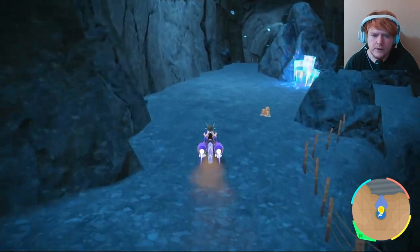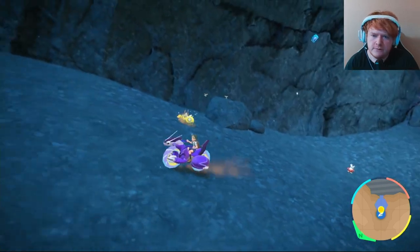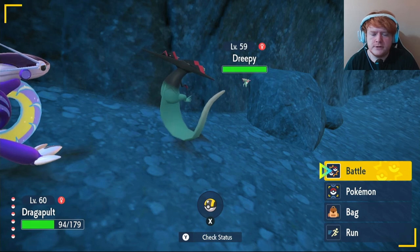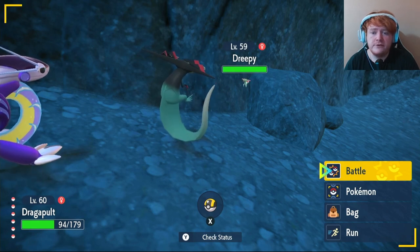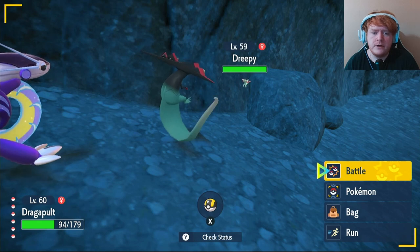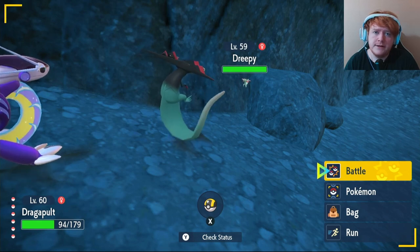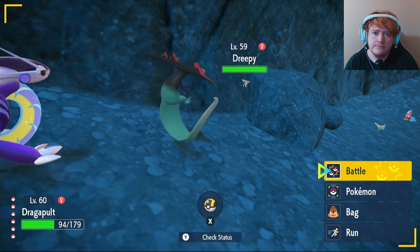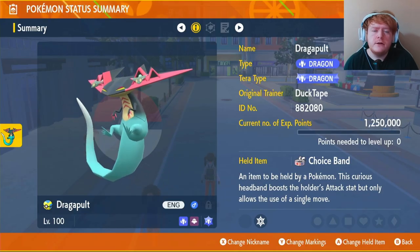Just keep an eye out and make your way down the cave slowly — don't skip any of it. You'll run into one pretty soon. We found a Dreepy near the wall. You just need to level it up once to evolve it into Drakloak, then level it up again to evolve it into Dragapult. You can evolve Drakloak into Dragapult at level 60.